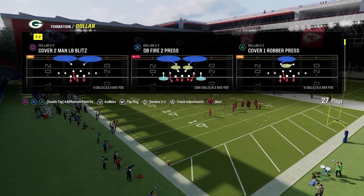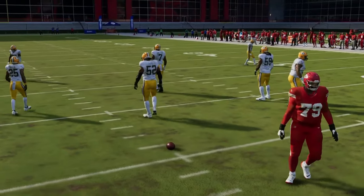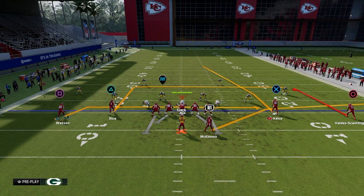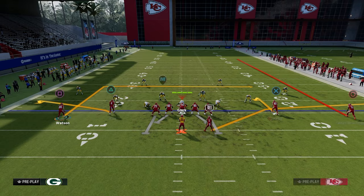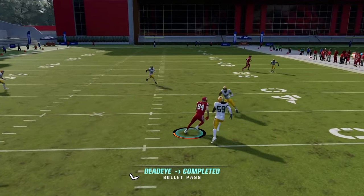From a basic two-by-two set: hitch the tight end, streak one receiver, and on the backside run a flat and a smart-routed in route. This spaces the field well, and you throw into the middle of the triangle. The seam and stick concepts attack similar spots on the field — just approaching from different angles to create the same offensive pressure.